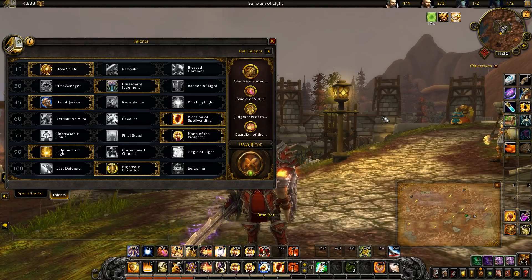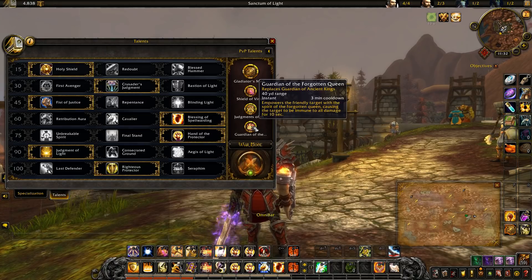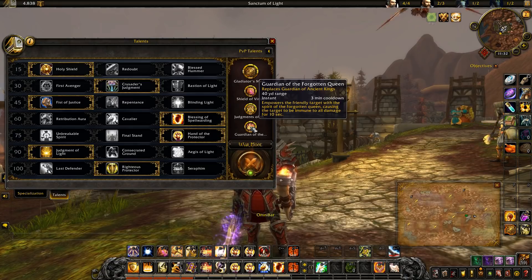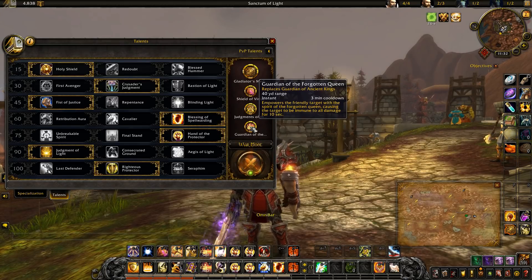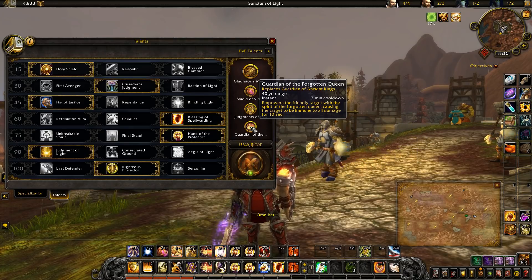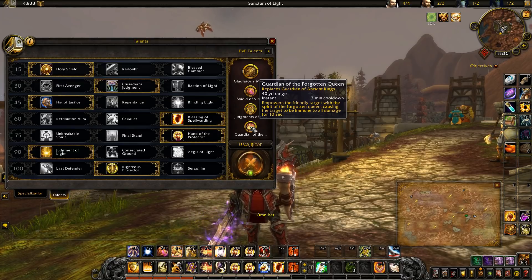Lastly, we're using Guardian of the Forgotten Queen, which puts a Divine Shield on you or one of your teammates for 10 seconds, making them immune to damage and CC. I prefer to keep it defensive because using it offensively sometimes hurt more than it helped — we didn't get the kill and then we didn't have the defensive bubble when we needed it. Do note that the queen can be CC'd, so the bubble may not always last the full 10 seconds, but it's still very strong and helps your healers catch up in many situations.